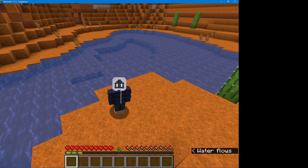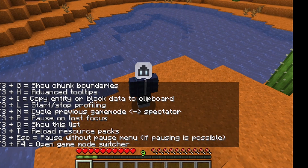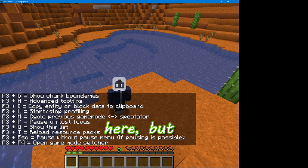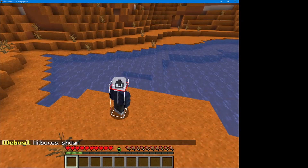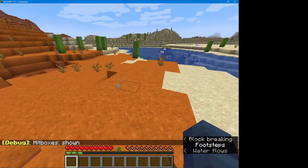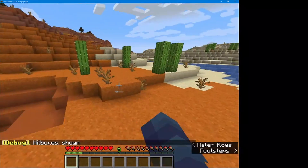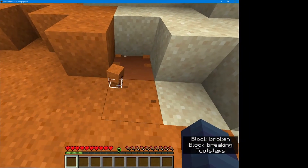F3 plus Q again. Now if you press F3 plus B it will show hit boxes. What that means is if you hit something within the box you'll hit the animal or the item. Like with a block, there's a small box around it.